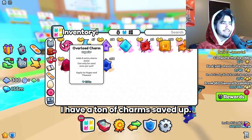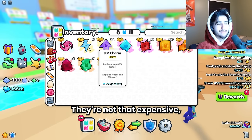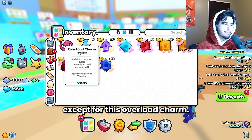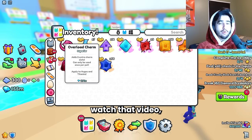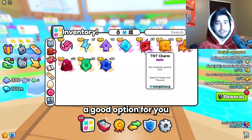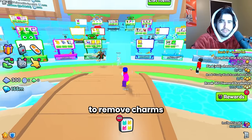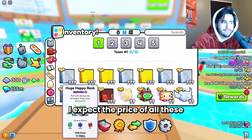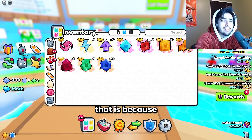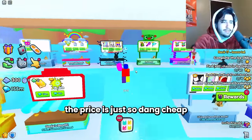As you guys can see, I have a ton of charms saved up — not for any particular reason, I just been collecting them. They're not that expensive so there's not really a reason to sell them at the moment, except for this overload charm I got doing the magic shard method. If you want to go watch that video you're still very much able to do it, and I had just gotten this last night. If it turns out to be really cheap to remove charms from your huges, I expect the price of all these lesser tier charms to go up a little bit, because nobody wants to place a lesser charm on their pet right now, and that's why the price is so cheap.